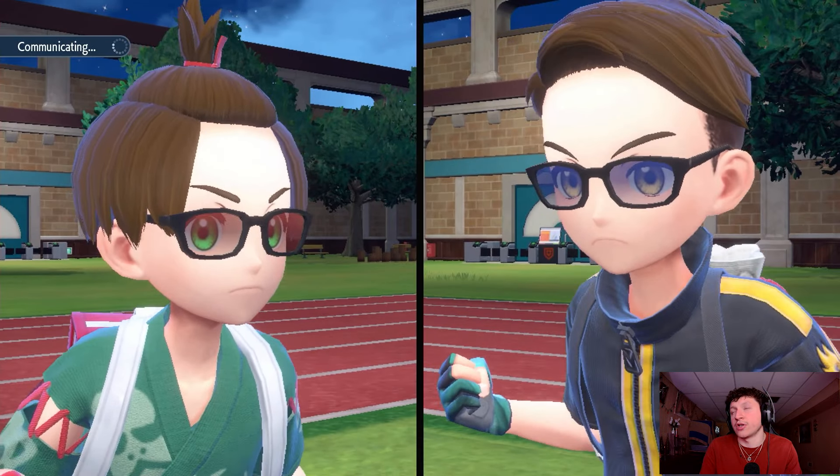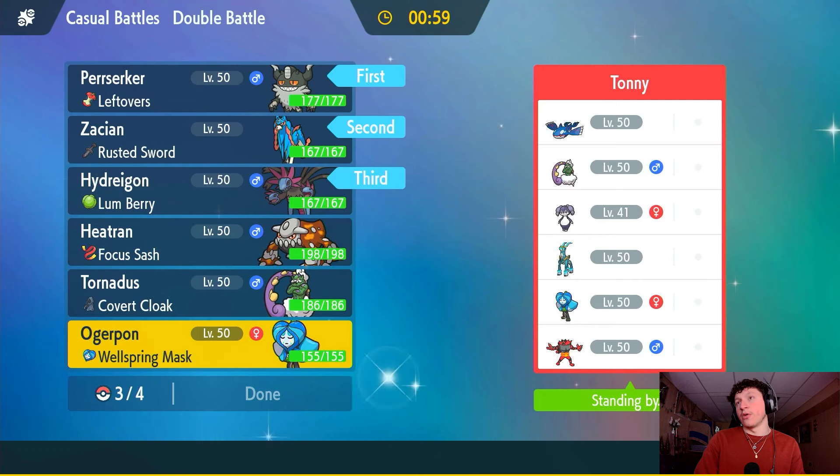Alright, we've got Tony with a spicy Kyogre with Drizzle and an Expanding Force Iron Crown. Let's focus up and get this dub. Weather is going to be a problem — we have no way of controlling that. I think we just go Perrserker and Zacian to rip as much damage as we can turn one, then bring Hydreigon and bring Ogrepawn.